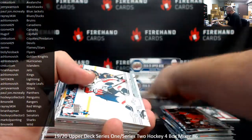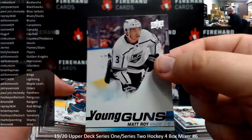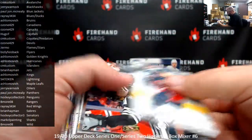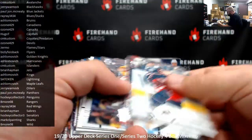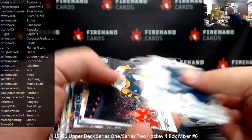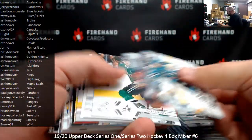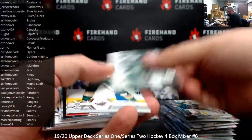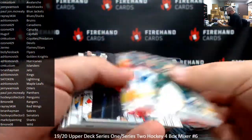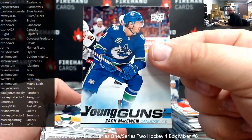Sebastian Ajo Portraits. For the Kings, Matt Rowe Young Guns — Kings to Aish Shlomovich. Clayton Keller UD Portraits. Pure Energy, John Tavares. Miko Mario Heiskanen Generation Next. Zach McEwen connects to Ozone.